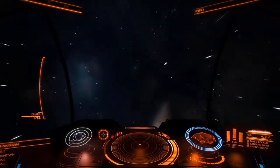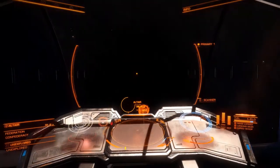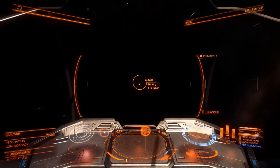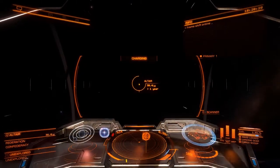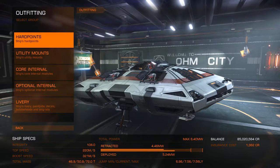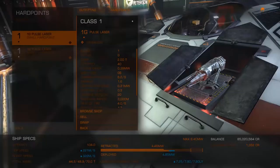You will likely start off with trading as this is the quickest way to earn money, which will allow you to pursue combat and exploration, or increase your trade rank for more lucrative and dangerous missions. Trading missions benefit from lightweight ships, which will allow for a good jump range. Head to outfitting, select hard points, and sell the two equipped pulse lasers. You won't need them, and they add weight.